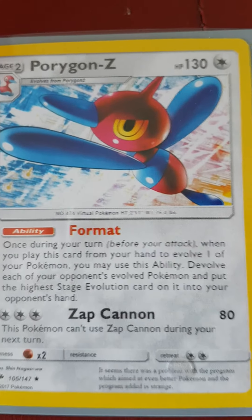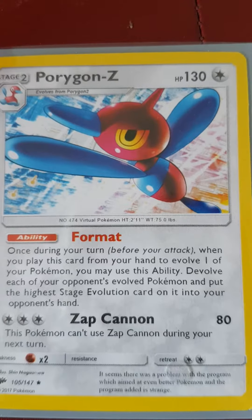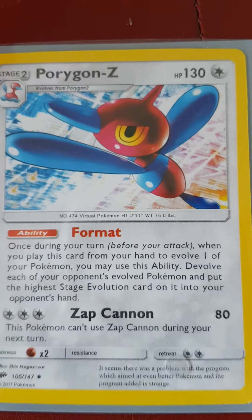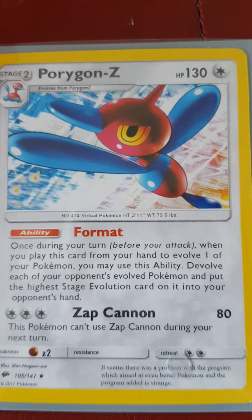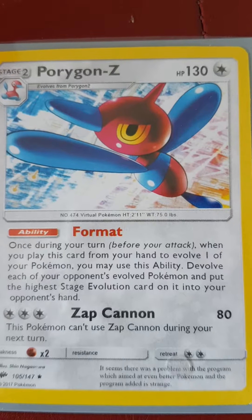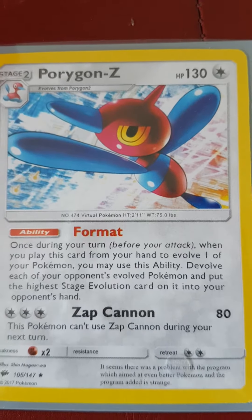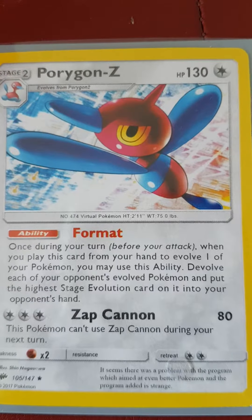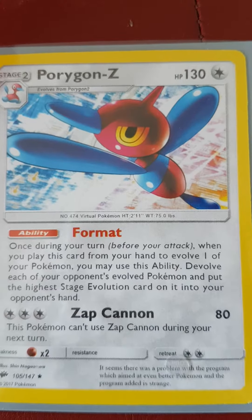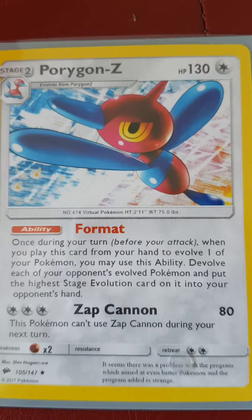Porygon Z has the abilities Adaptability or Download. Adaptability allows the power of a move with the same type as the Pokemon to be doubled in battle. The ability Download will raise either its Attack stat or Special Attack stat by one stage, depending on the foe's lowest defence stat.